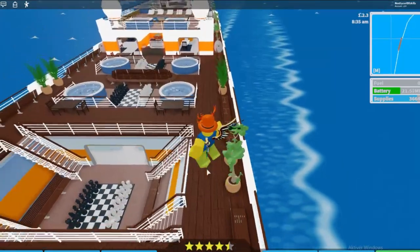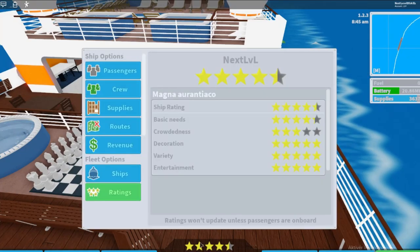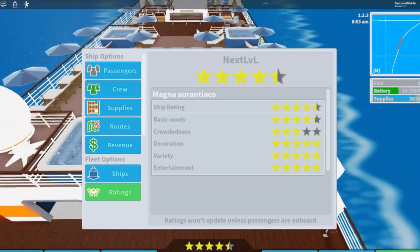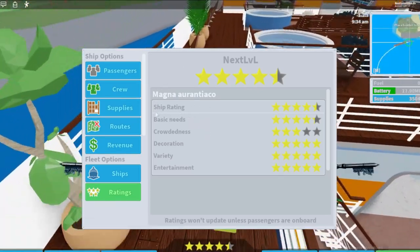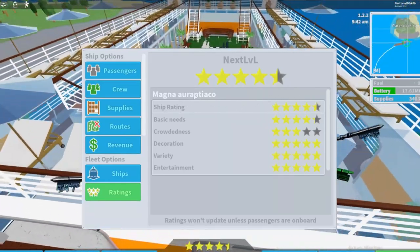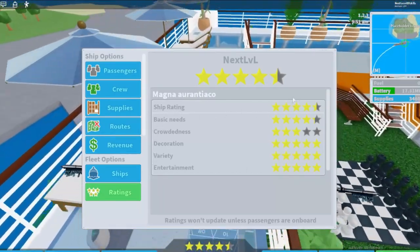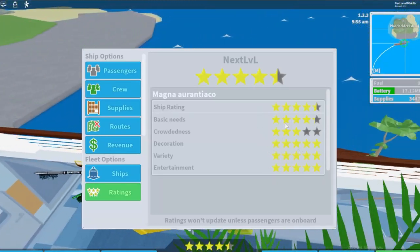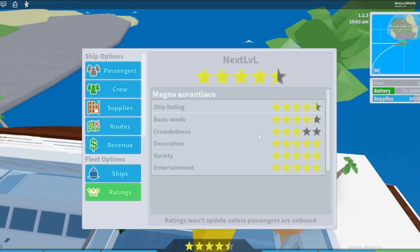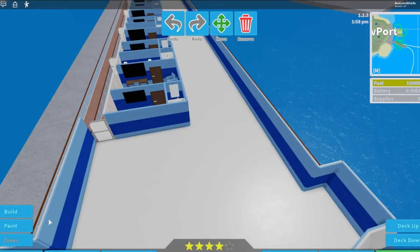It's the same concept but there are different measures. If you click on it, you get into the menu where you have your company name, save file name, and ship name. You can see your ship ratings which go from one to five stars. Then there are five categories of basic needs down here — it takes the average of all five to determine your ship rating.